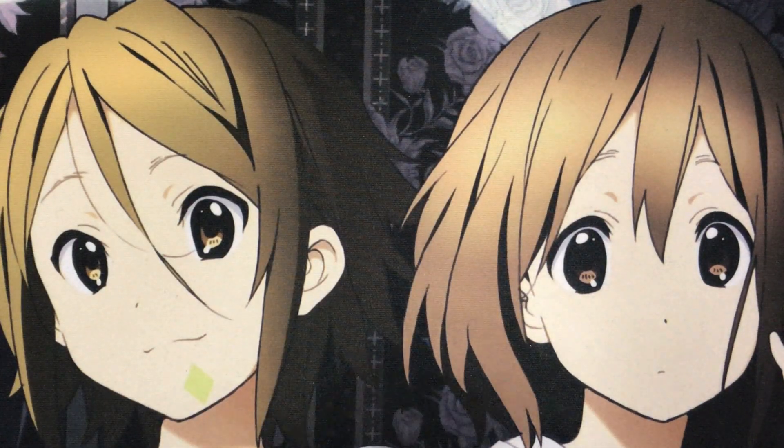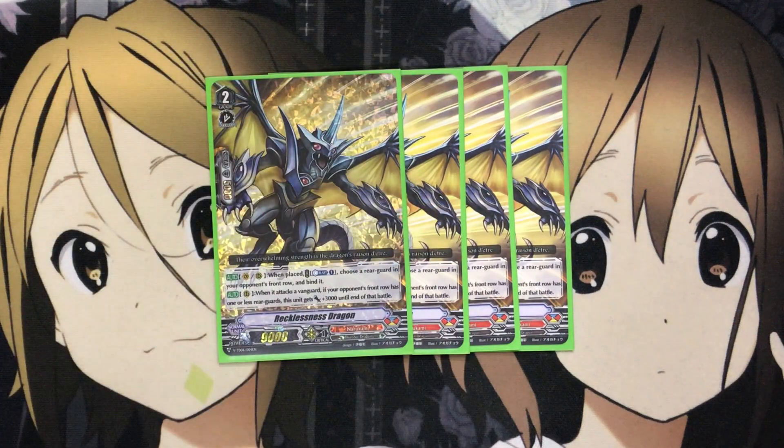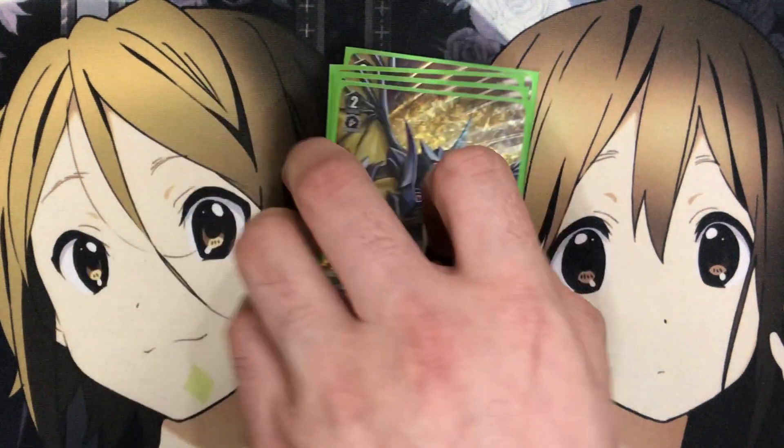That is it for the Grade 3s. Moving on to the Grade 2s: I run four Recklessness Dragon. On Vanguard or rear, when it's placed, you Counter Blast one, choose a rearguard in your opponent's front row and bind it — just an easy bind for a Counter Blast, which most of the time by the time you get to Grade 2 you should be at at least one damage. And on rearguard, when it attacks a Vanguard, if your opponent's front row has one or less rearguards, this unit gets plus 3,000 until end of that battle, able to hit for 12k power. A little more difficult going up against Force decks, but you have options to have boost power along with this card to hit some higher numbers.